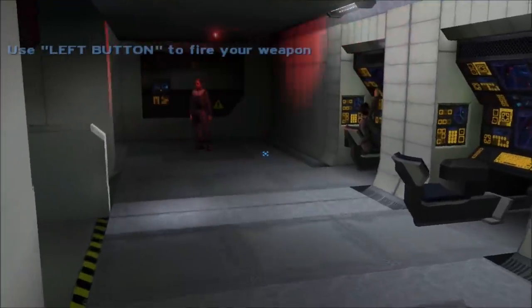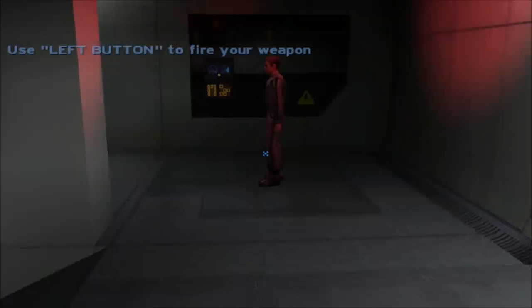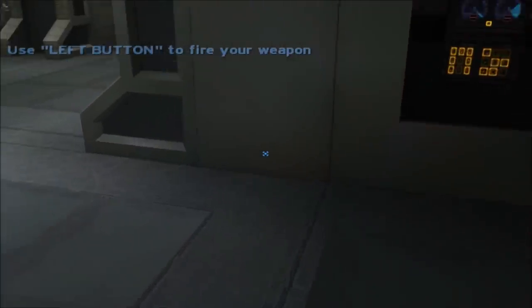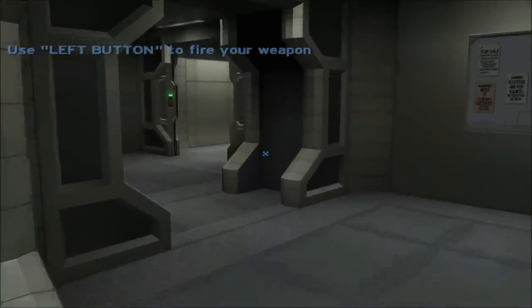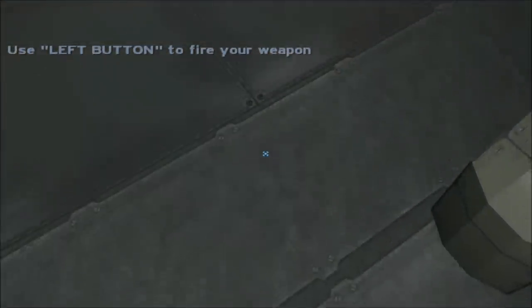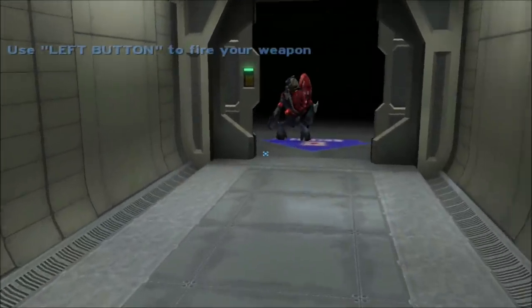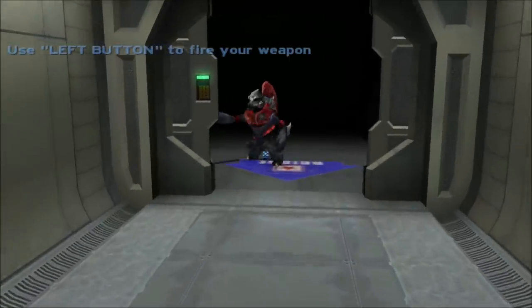For some strange reason, unlike all the other characters here that I can take over, Captain Keyes walks very slow and can only walk forward — I can't walk sideways at all, and I can't walk backwards. So if I want to walk in a different direction, I have to look in that direction while walking forward. It's a weird thing about Captain Keyes.